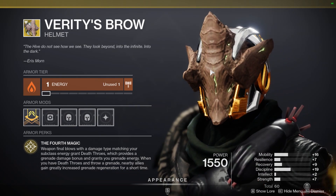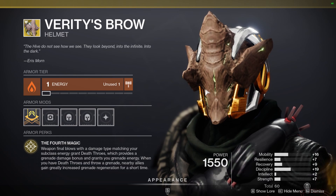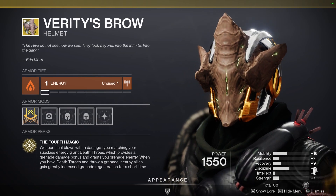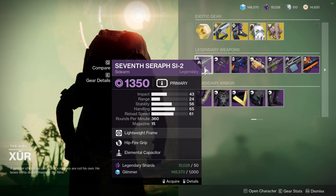And for Warlocks, the helmet that definitely needs a shader — the Verity's Brow. You can use this helmet to easily turn any Vortex grenade into a mini Nova Bomb, which is really nice. With a base stat of 19 Discipline, I'd say this is worth picking up.